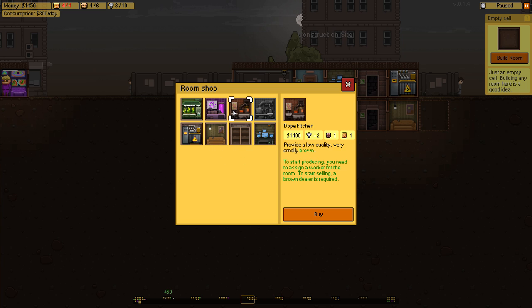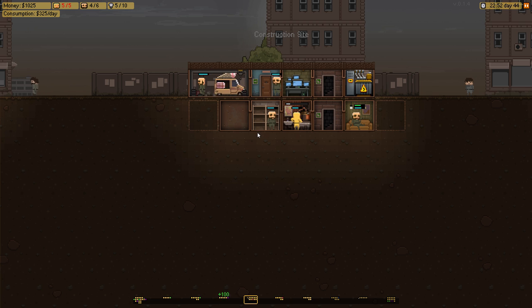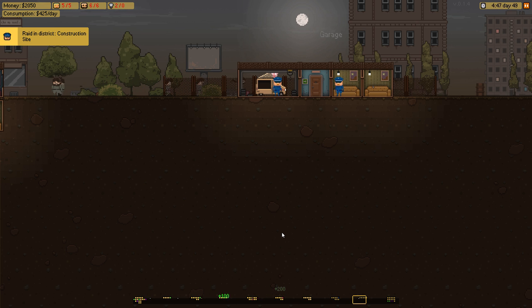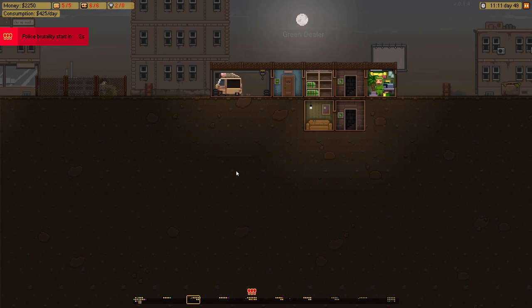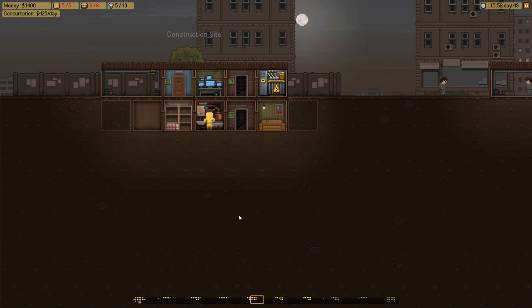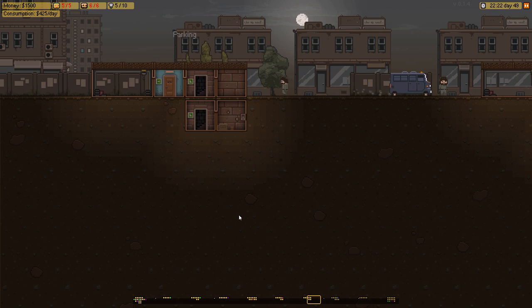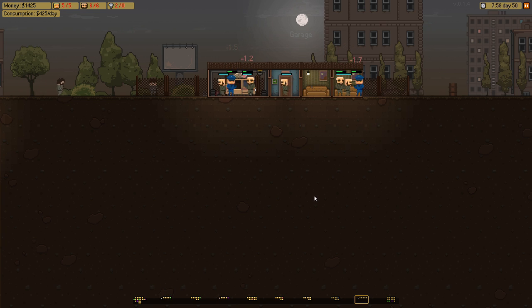So let's build the first store over there — the Dope Kitchen. Now I have some brown product that will be brought to the brown dealer. Let's bring all these guys and attack that place — it's defended by only two cops so it should be easy. We got another van! Now let's start the speed dealing business by starting another room here — the Atom stand. But I need more money — about $2,800. The acid apparently is not selling enough — I should either stop one of the stores or make more acid dealing stores.